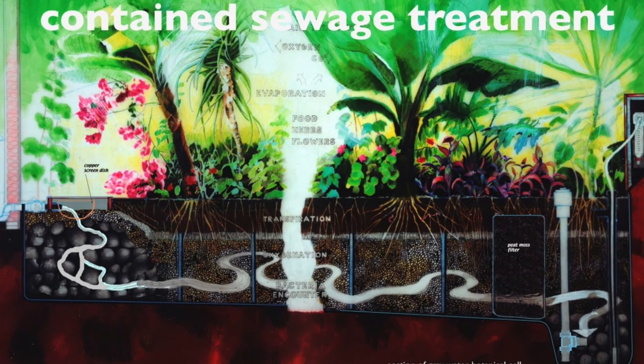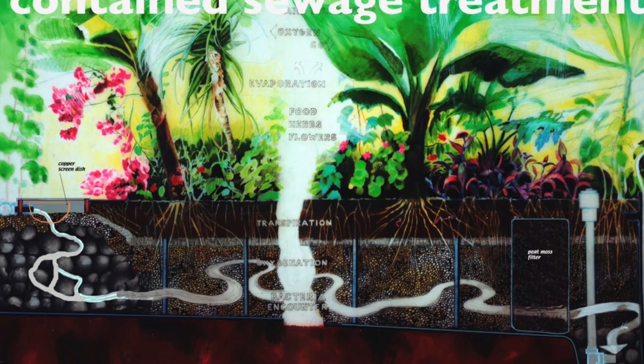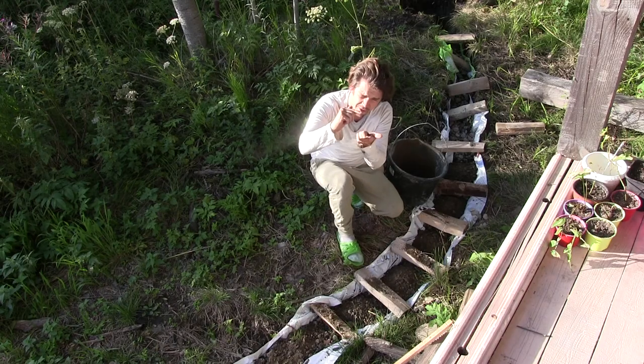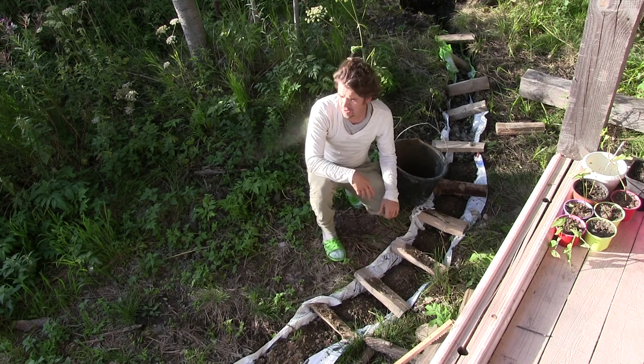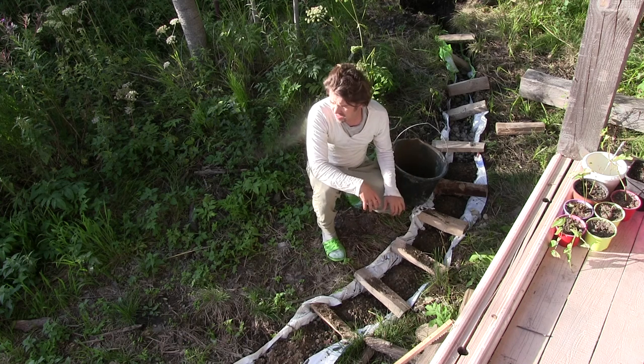Then you'd use two inches of sand and then about six to eight inches of soil. So in this scenario I've used a little bit of gravel, a little bit of sand, and I'm going to be using a little bit of soil. Then I'm going to be planting some plants from the forest, put them in the sand which is going to be staying moist all the time.